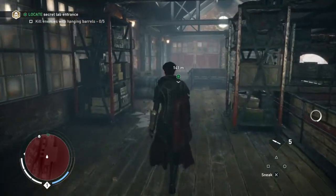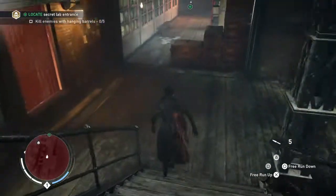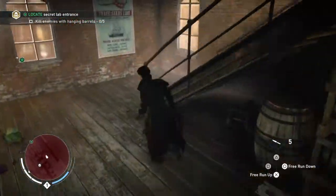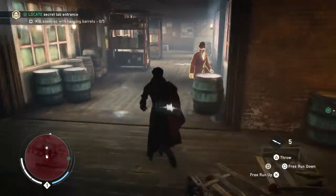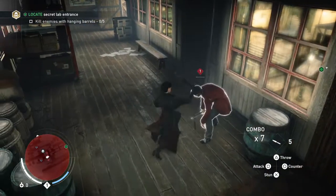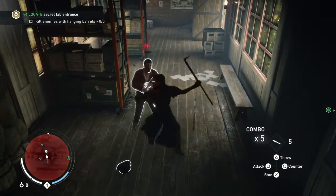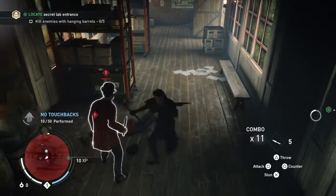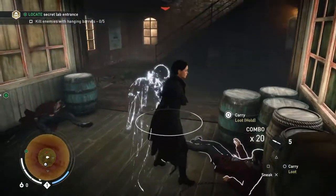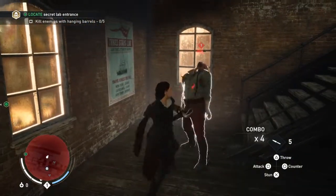Hey guys, welcome back! Today we are gonna start playing Assassin's Creed and we will be doing a mission. Oh no, there's an enemy right here — we need to kill him! I'm on level one and these enemies are also level one. Come on, let's kill these enemies!